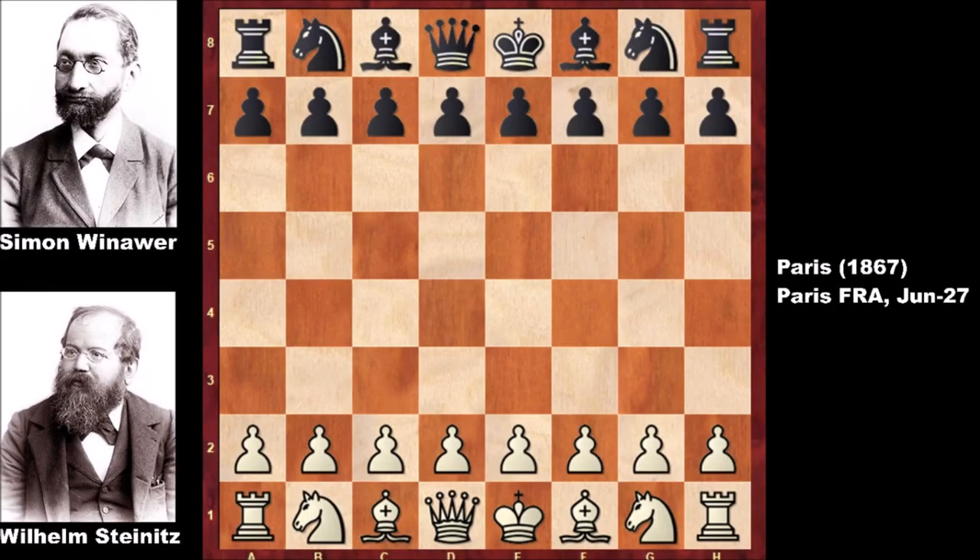Wilhelm Steinitz starts the game by playing e4, and Black responds with e6. We have the French Defense.